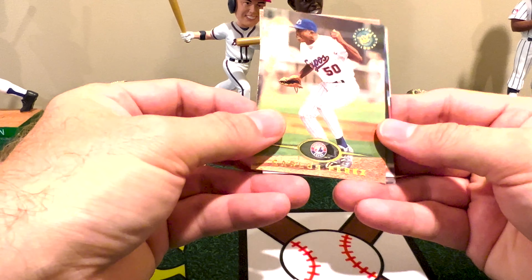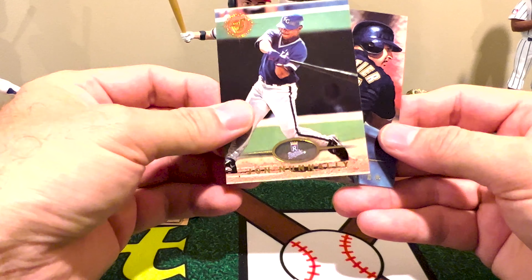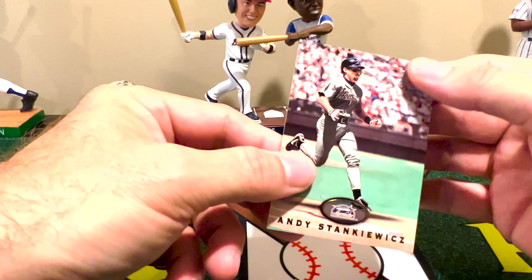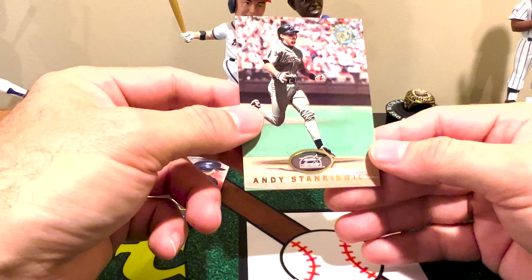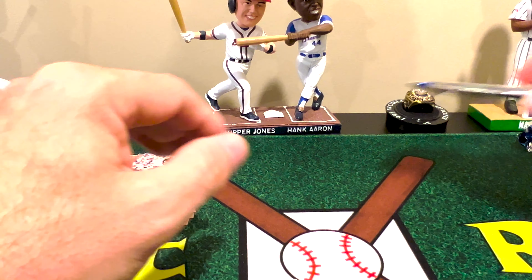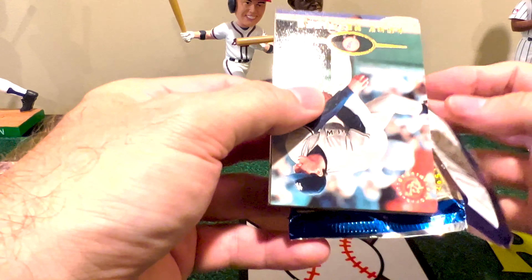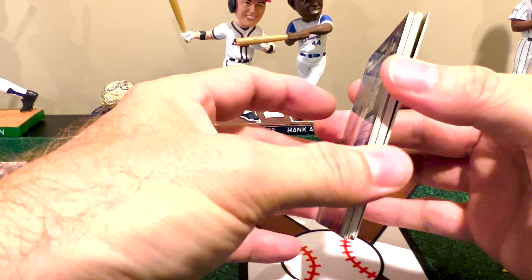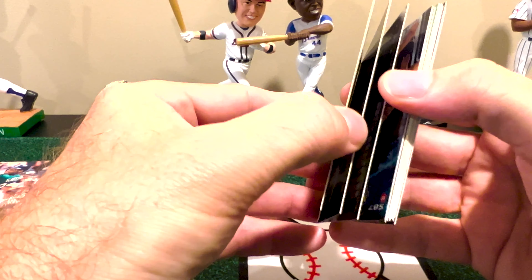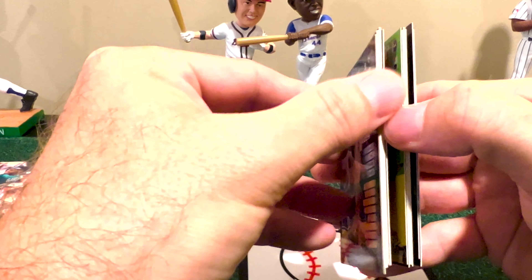There's Pat Borders — can't remember them all, I bounce around so much between rips. Phil Planier and Andy Stankiewicz — Stankiewicz spent time with the Yankees but it wasn't part of a transaction. On to pack number two. Definitely seeing a lot of repeat customers here, which we're expecting.